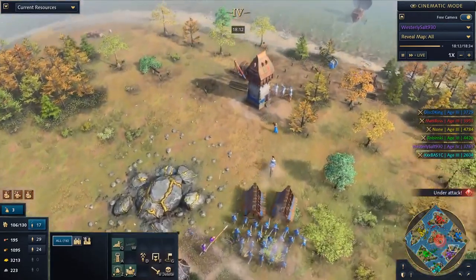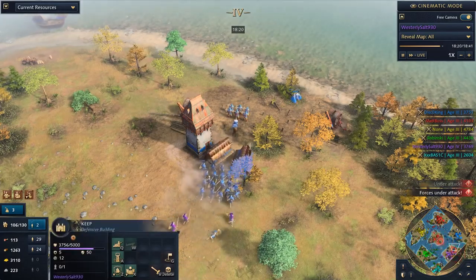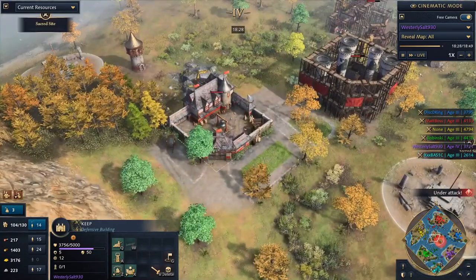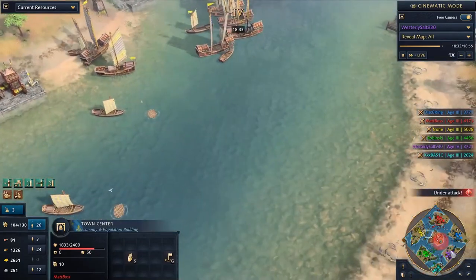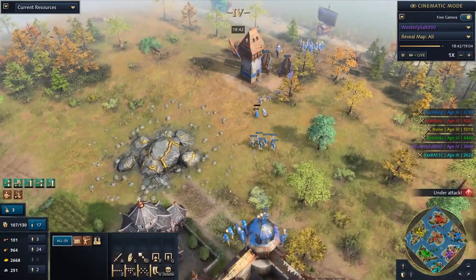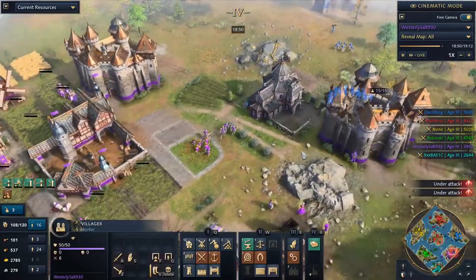More keeps coming in, but there are several battering rams and he doesn't have burning oil yet. The keep does have 15 villagers in it but the invasion force has been very effective. Disco King going balls deep on this invasion — he's ferrying over more invaders. Now that hand cannoneers are coming out, I think we might see a hold here from Westerly Salt. The Rus are just getting Shadow Realmed in the corner — basically going to be forced to hold deep back there.